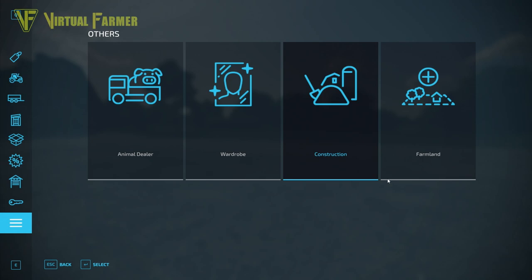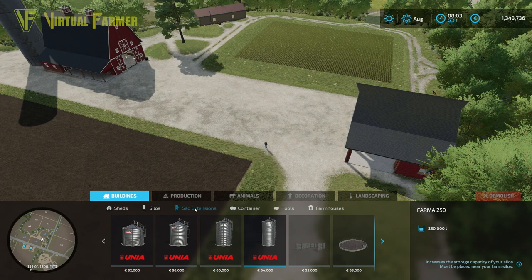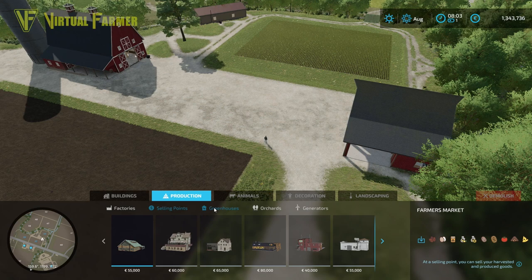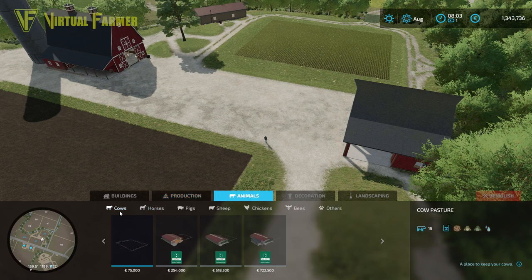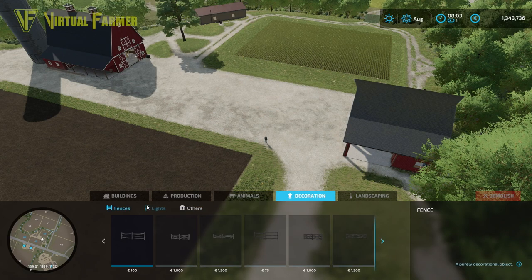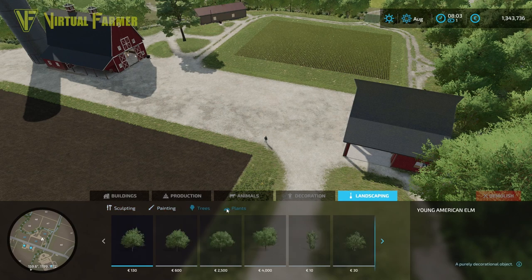It is the third option under construction. There are lots of different sections to the build mode. We've got buildings, which have sheds, silos, silo extensions, containers, tools and farmhouses. We've got the production section that has factories, selling points, greenhouses, orchards and generators. We've got the animal section with buildings for cows, horses, pigs, sheep, chickens, bees and others. We have decorations which has fences, lights and others. And then we have landscaping which has sculpting, painting, trees and plants.